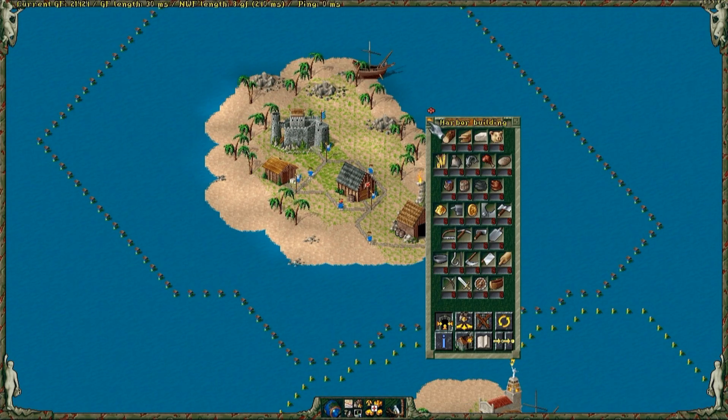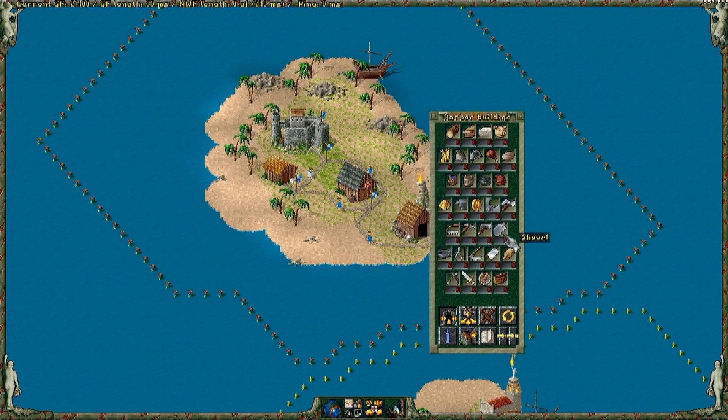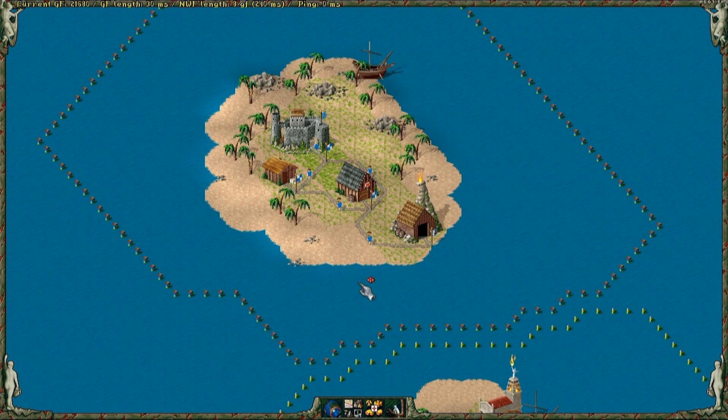The fastest way to get resources on your ships is to transport it to the harbor. Click on collect on wood and stone. The harbor has as much storage space as the castle.